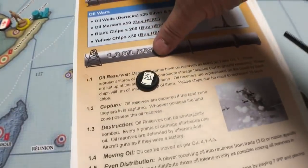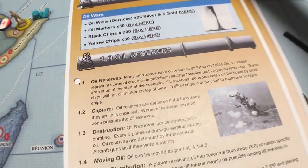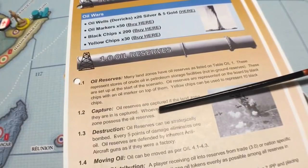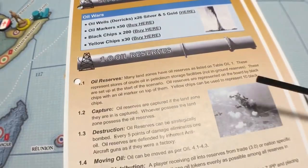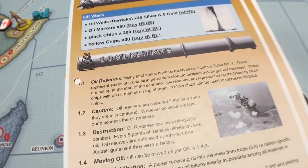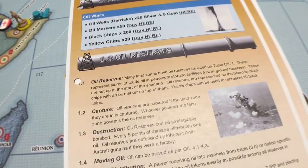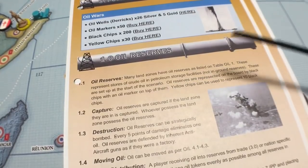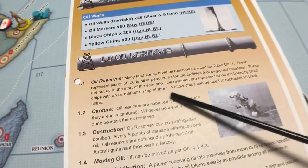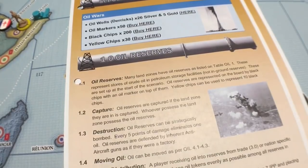You still need two black chips under there — you wouldn't put one black chip under to represent two oils. Many land zones have oil reserves. These represent stores of crude oil and petroleum storage facilities, not in-ground reserves. These are set up at the start of the scenario. There's a different setup for 1939 — it's not that much different because they didn't double oil production in three years, but it is slightly different. Oil reserves are represented on the board by the black chips. Yellow chips can represent 10; I'm using them as 5.